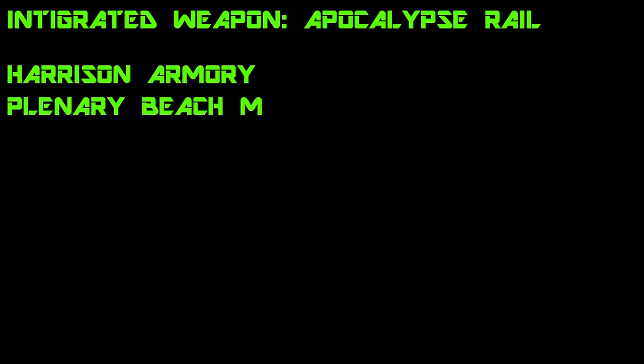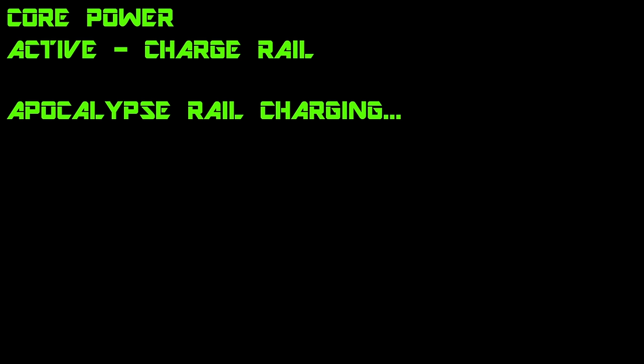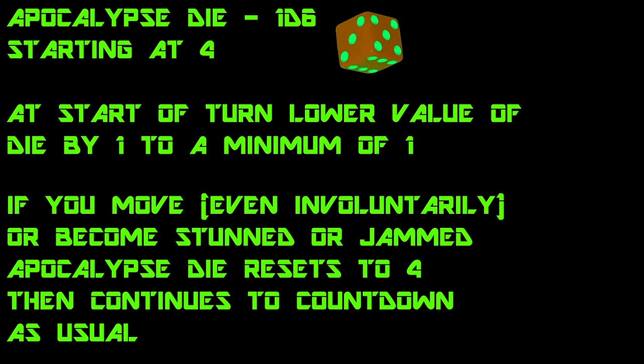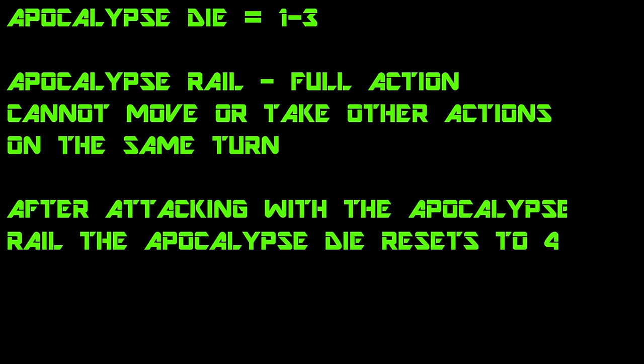Part of the Harrison Armory plenary beach magnitude weapons test project. To use the weapon, the core power Charge Rail must be used. When activated, you start charging the Barbarossa's Apocalypse Rail. Gain an apocalypse die, 1d6 starting at 4. At the start of each of your turns, lower the value of the apocalypse die by 1 to a minimum of 1. If you move — even involuntarily — or become stunned or jammed, the apocalypse die resets to 4 and continues to count down. If the value of the apocalypse die is 1 through 3, you can attack on your turn with the Apocalypse Rail as a full action. You can't move or take any other actions on the same turn. After an attack, the apocalypse die resets to 4. If you reach the end of the scene without using it, you regain 1 CP. At the end of the scene, lose the apocalypse die and the Apocalypse Rail stops charging.